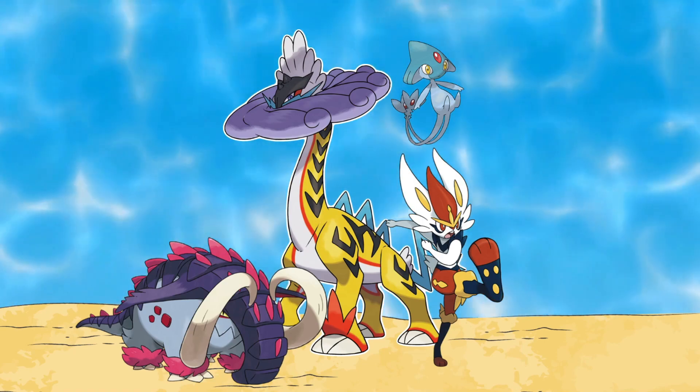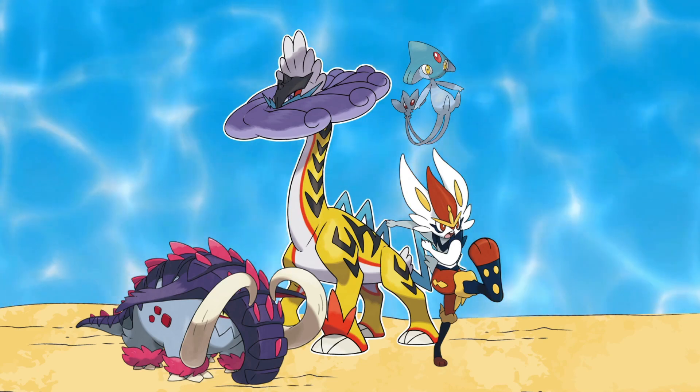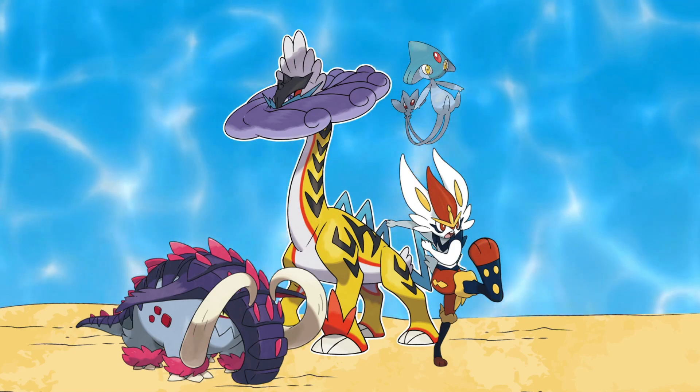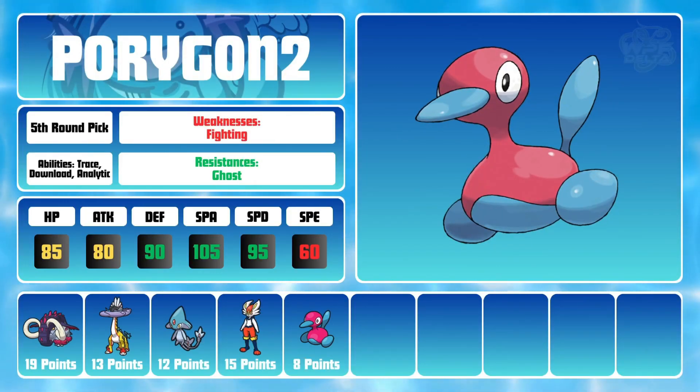I need to draft at least five more Pokemon, so I need to start filling up the gaps. Thankfully, there are a ton of great lower point Pokemon available, and the one that really caught my eye for my fifth pick was none other than Porygon 2. Porygon 2 joins the team as our first dedicated wall with only one weakness in the Fighting type and access to the item Eviolite,